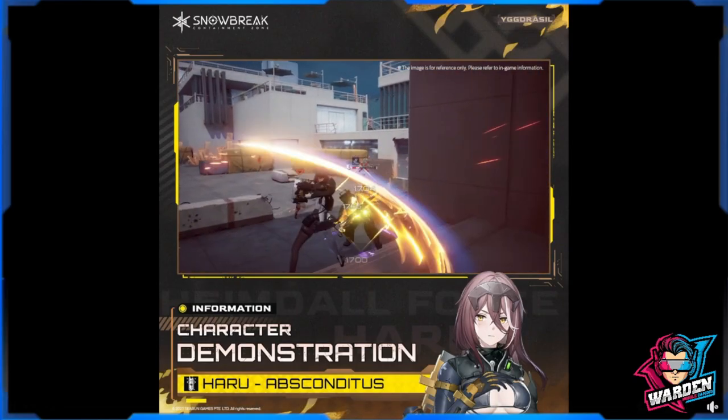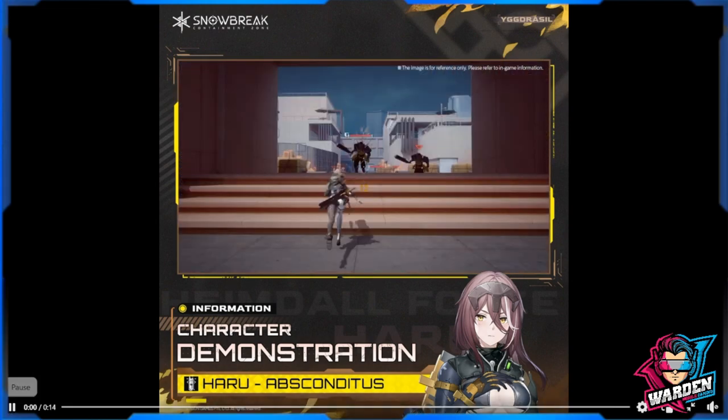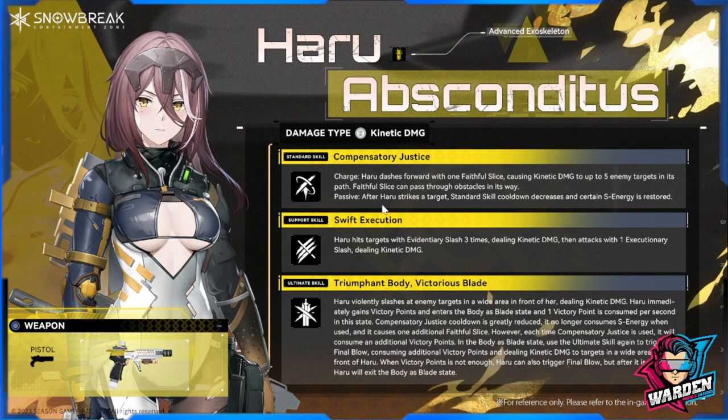On charge, Haru dashes forward with one fateful slice causing kinetic damage to up to five enemy targets in its path. Fateful Slice can pass through obstacles, which is nice, especially if you're being attacked by a horde of enemies. The passive: after Haru strikes a target, the standard skill cooldown decreases and S energy is restored. This passive is interesting because you can spam this standard skill with that cooldown reduction and S energy restoration.